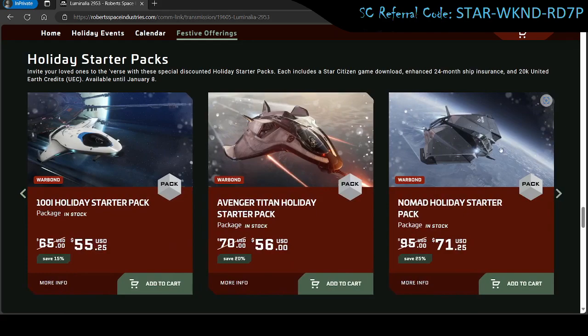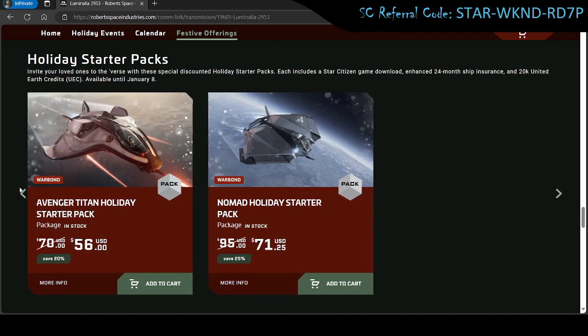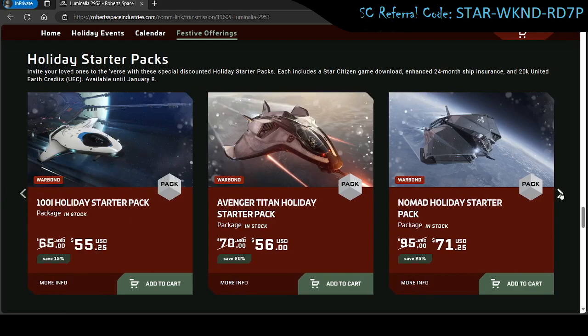Last but not least is the Nomad, made by Consolidated Outland — kind of equivalent to today's Tesla. It's a pretty good all-rounder for starting, with a small interior featuring a bed, a kitchenette, and room for cargo. What really sets it apart is that it has enough space to carry a small vehicle, as does the Avenger Titan. There's also another starter ship sometimes available called the Reliant Core — a little two-seater — which you could potentially upgrade to in the future.